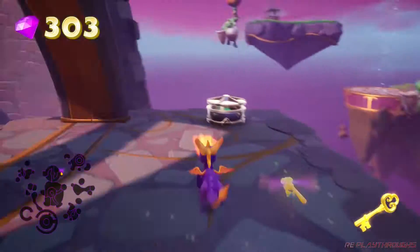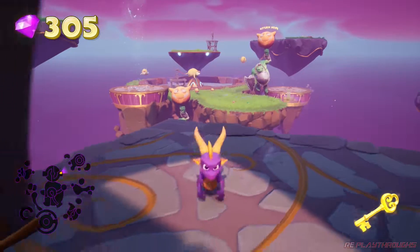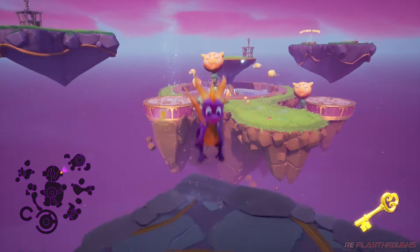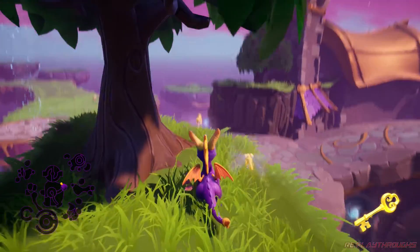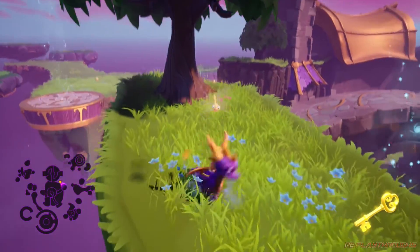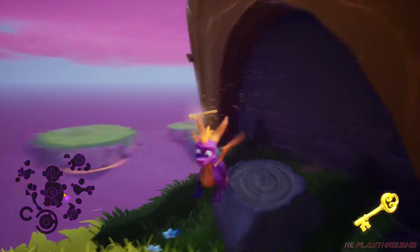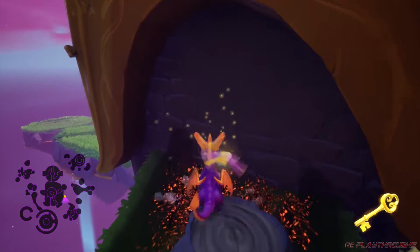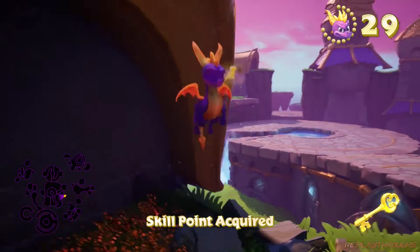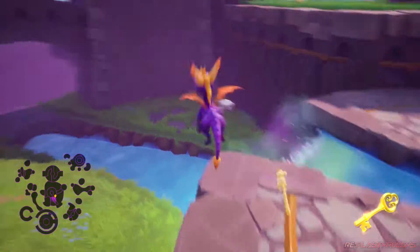And now we go to the titular Lofty Castle, which isn't very big at all. We've got a hundred pieces of treasure left to go — and there's this area over there. Oh wait, I have a key! I forgot about the key. Oh yeah, and I think there's a secret or something over here. Oh, that was a skill point!